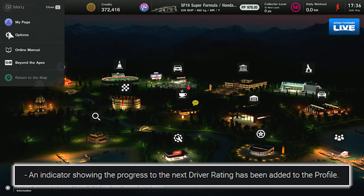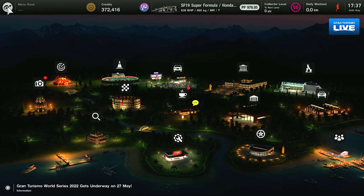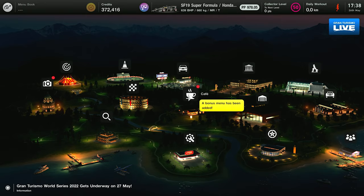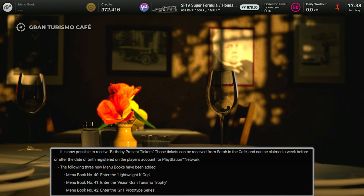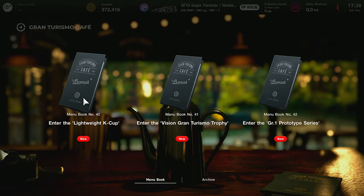There's also a new indicator showing your progress to the next driver rating, visible in the My Page menu. However, A+ appears to be blocked — the bar is not filling up for A+. We also got three new menu books: the first is Lightweight K-Cup, the second is Mission Gran Turismo Trophy, and the last is Group 1 Prototype Series.